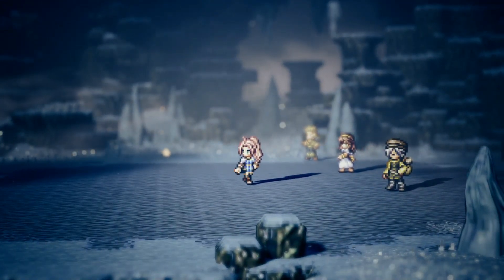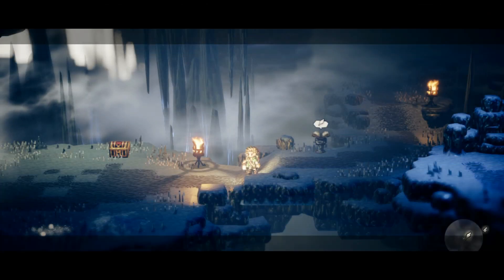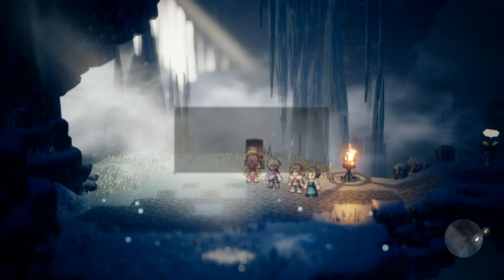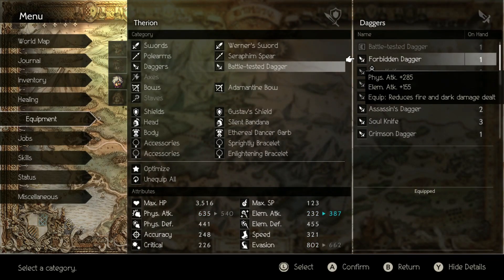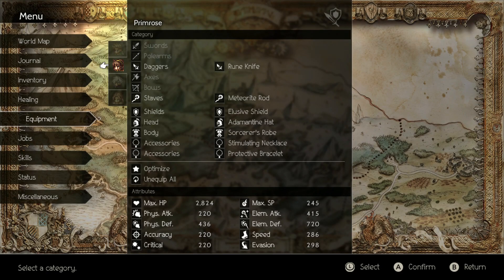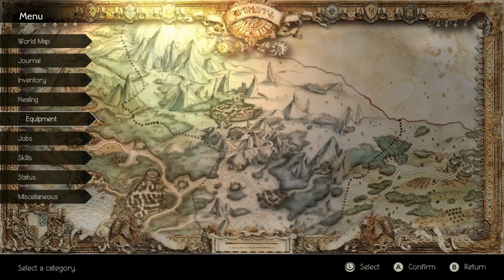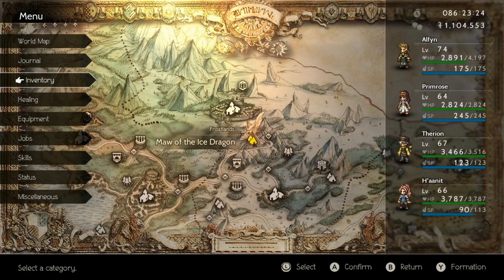I need to get her a better bow. Forbidden Dagger - I don't know if I've shown this thing yet, but it is one piece of crap. Reduces fire and dark damage dealt. Therion naturally deals fire damage with his wildfire, and your other natural dagger user deals darkness. I don't ever recommend using that thing. This was kind of a waste, but I got a lot of EXP and some money - it is what it is. Thanks for watching, goodbye.